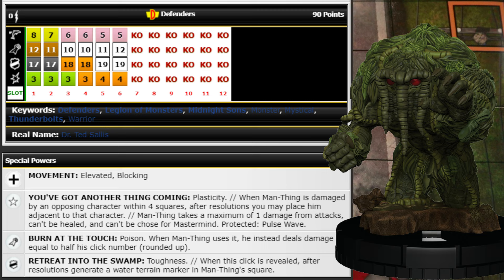His first trait gives him Plasticity, and when Man-Thing is damaged by an opposing character within four squares, after resolutions you may place him adjacent to that character. Man-Thing takes a maximum of one damage from attacks, can't be healed, can't be chosen for Mastermind, and is protected from Pulse Wave. He'll have to be hit at least six times before going down, which is pretty great.